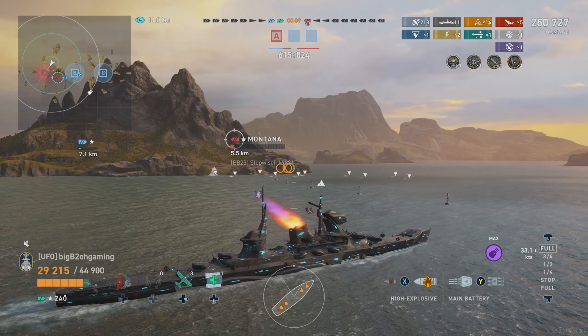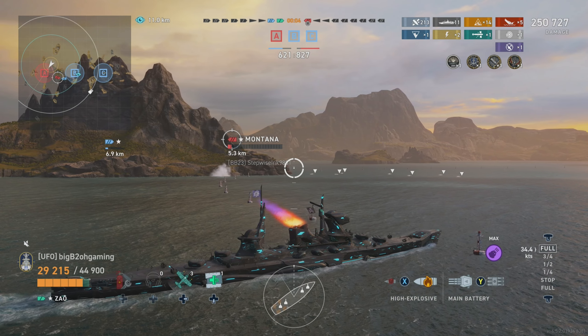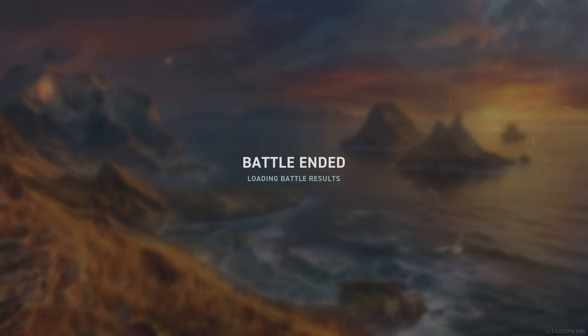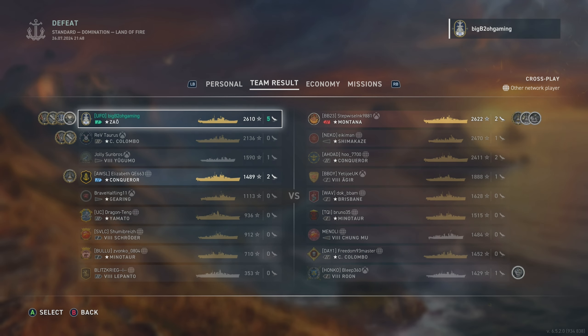We're out of time — we're not going to get around the island fast enough to kill Montana, which is quite unfortunate. I kind of wish our Yugomo didn't try to yolo but instead stayed at max range and torped normally. If he'd kept Montana spotted without getting spotted himself, Montana may have had to reverse into us. Yugomo threw his ship away and died. Montana was on a sliver of HP — if we could have set one more fire he definitely would have died.